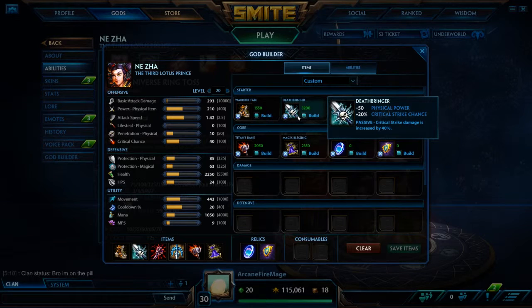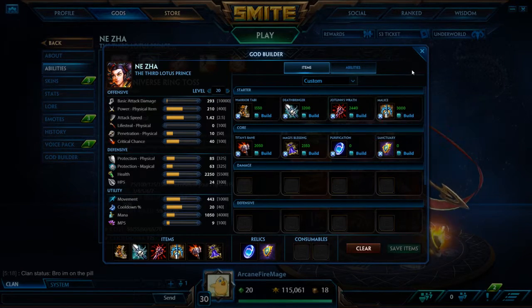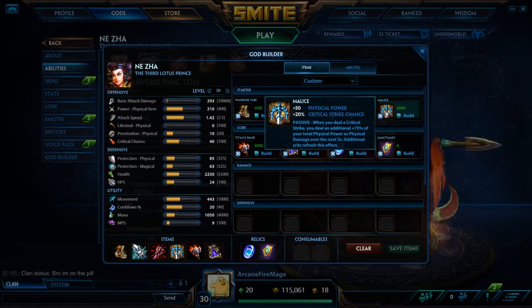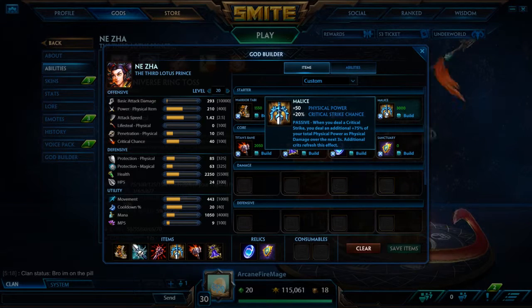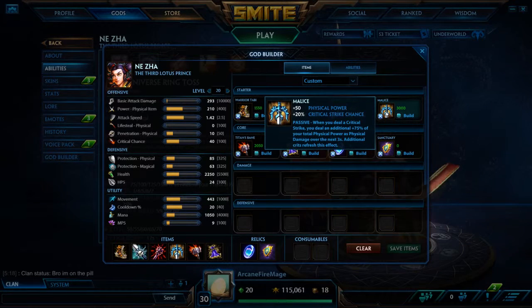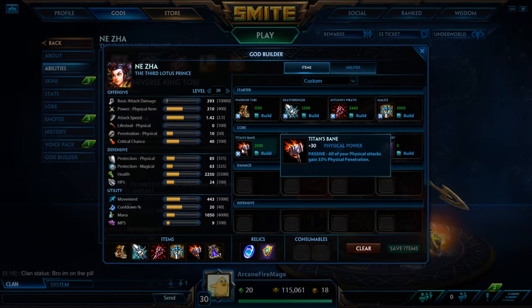Next we've got Deathbringer, and then Jotun's Wrath — big time assassin item with physical power, mana, penetration, and cooldown reduction. Next we've got Malice: big time physical power and critical strike chance, with a really nice passive of 75% of your physical power as physical damage over the next three seconds after you crit. And next we've got Titan's Bane — physical power and big time penetration.